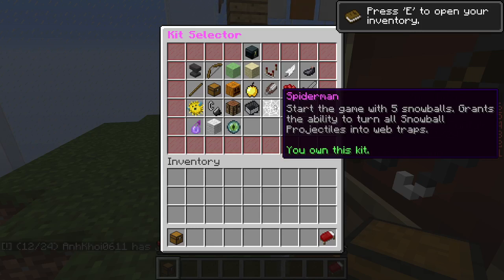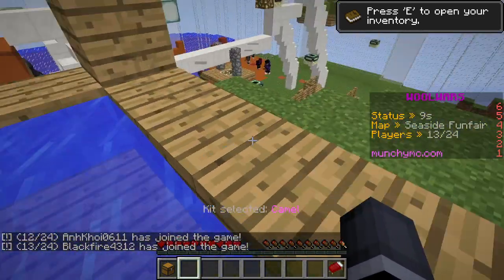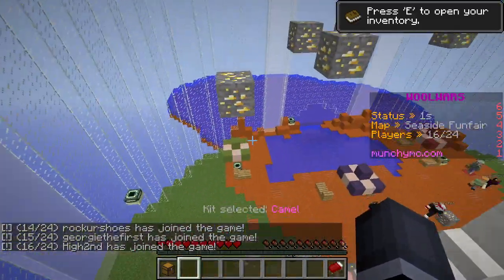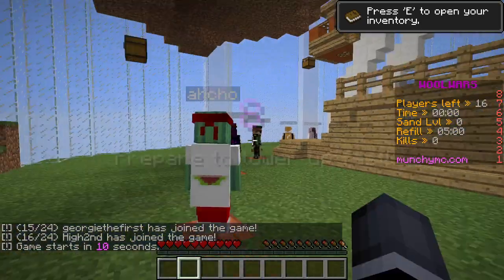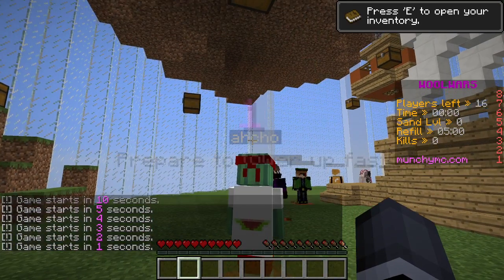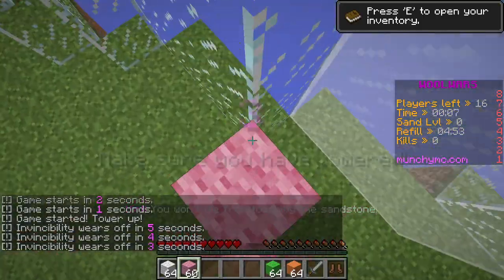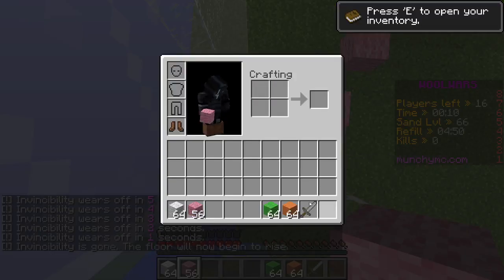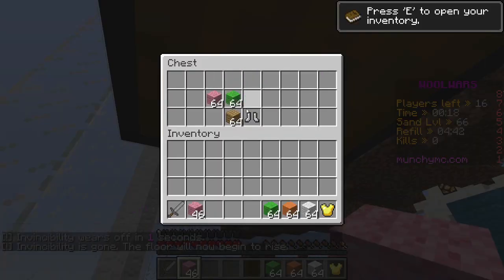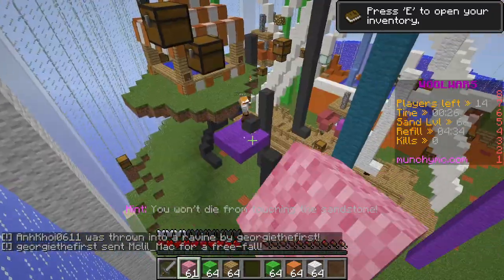Spider-Man starts the game with five snowballs and grants the ability to turn snowballs — that's bad, I remember no one uses that anymore. It's just egg. Let's do this parkour — wait for it to start. Three, two, one... okay, lag. Why did it just lag me out like that? Oh how convenient, I can just fly over to that guy.